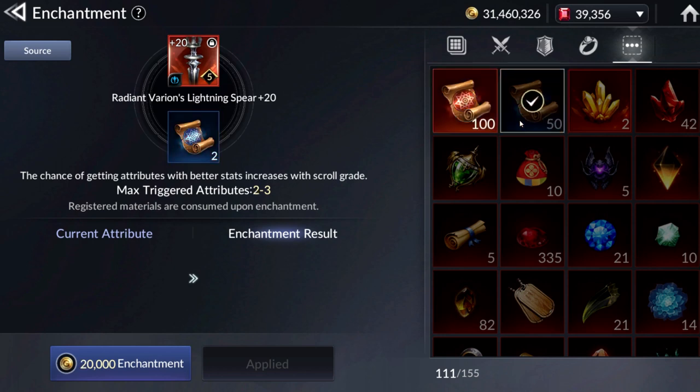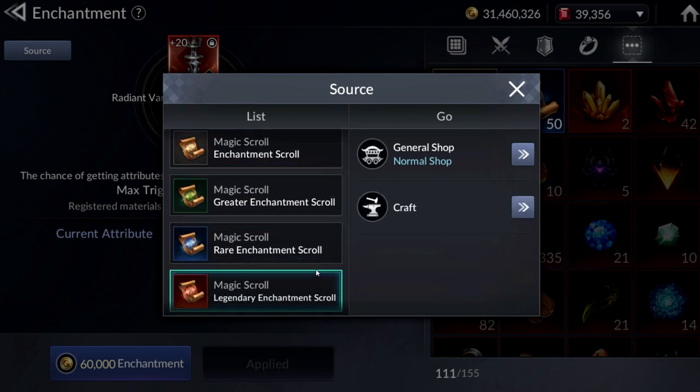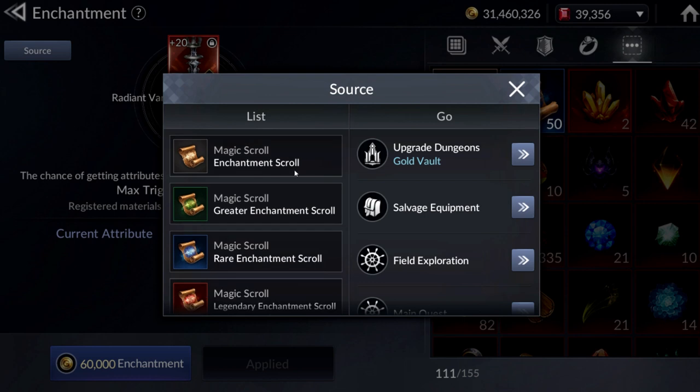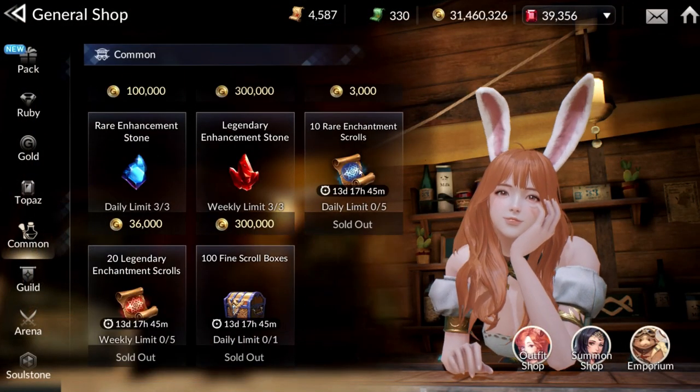Basically, Enchantment is using Scrolls — these new items — and you are going to add substats to your equipment. They are random substats. How do you get these Scrolls? They are actually from the General Store at the moment. There are 4 types of Scrolls: Common, Greater, Rare, and Legend.